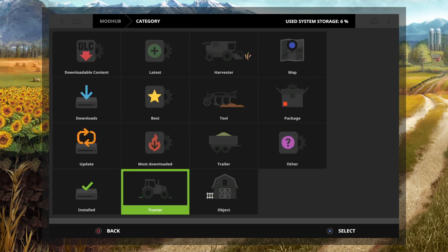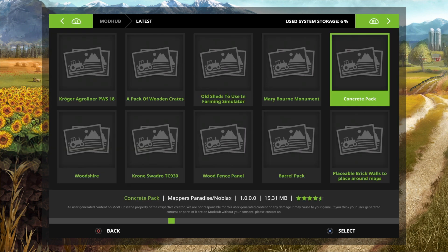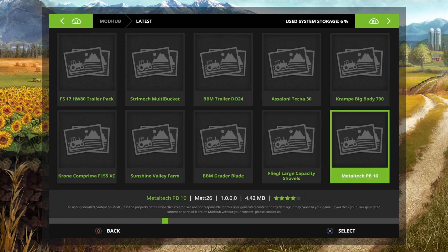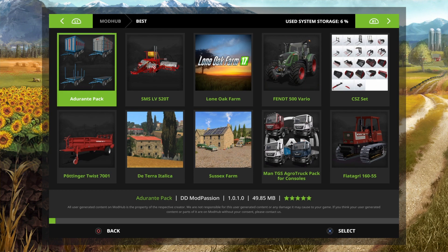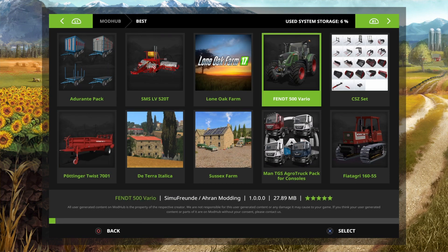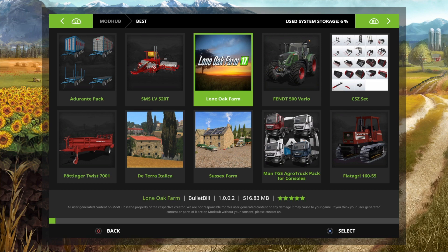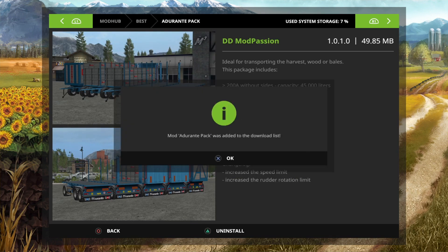So let's go and find some mods. We click on 'Latest'. Now on FS17, since FS19 has been released, there's not many mods available, but there they go — you have got quite a few mods for FS17. We haven't got certain things on FS19 at the moment, so we want the adgerent pack and loan oak, so you click on that and click install — that just downloads it to your list.